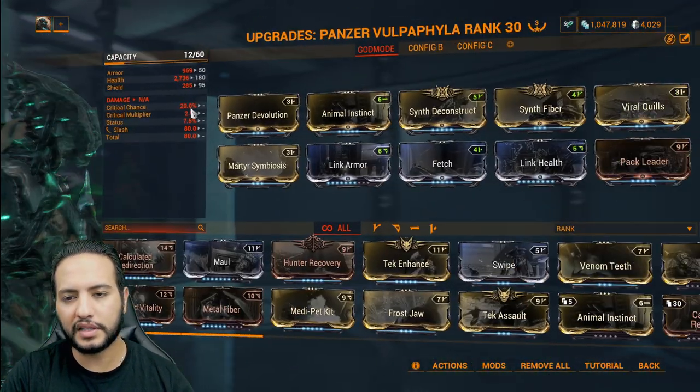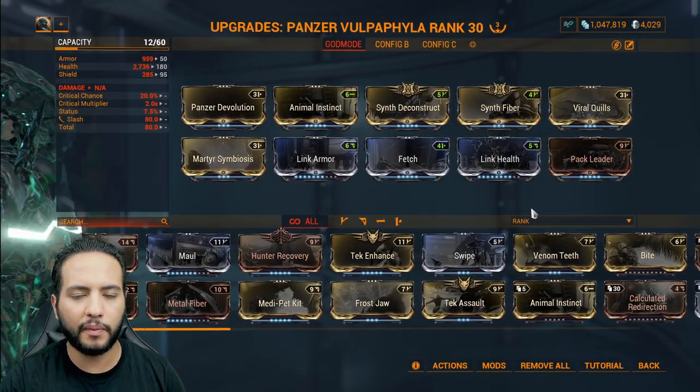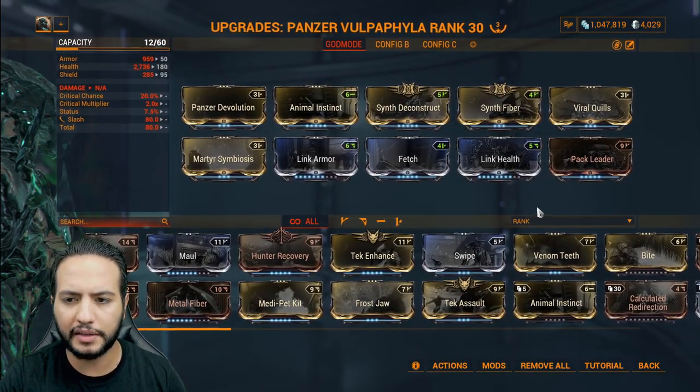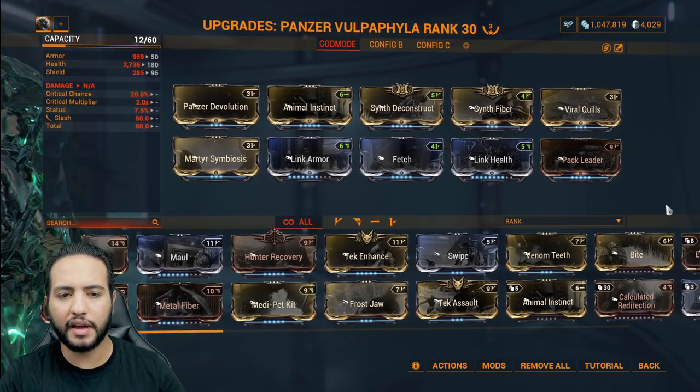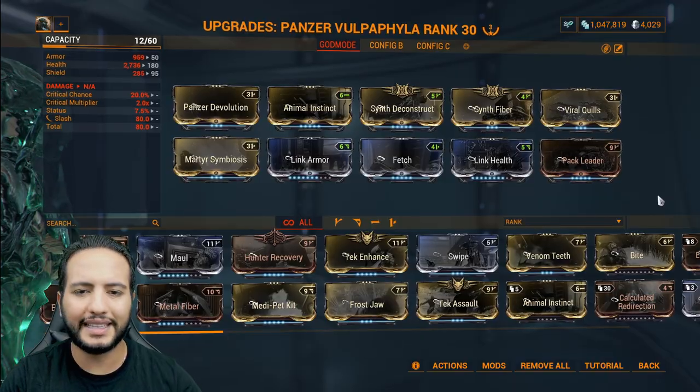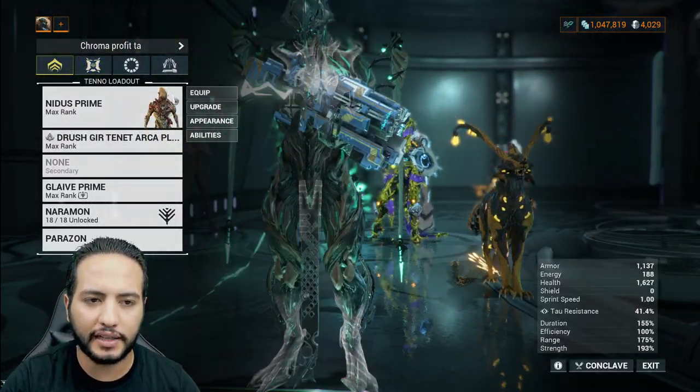We're using the Panzer Vulpaphyla. Why? Because the Panzer Vulpaphyla is the best pet in the game right now. It can keep you alive, it doesn't die, it keeps reviving itself, it can revive you, and it can proc viral for you. It is the pet that does it all — and it doesn't die.